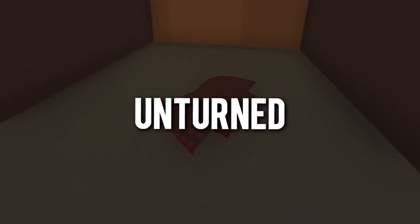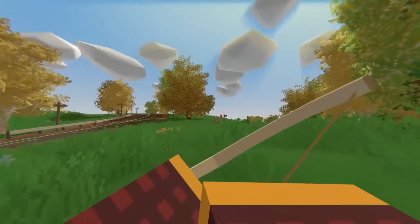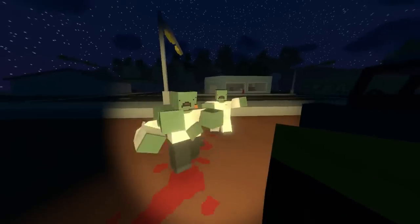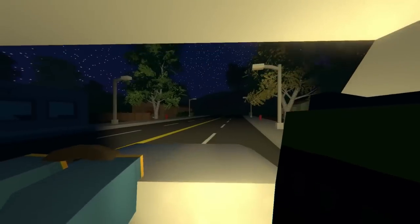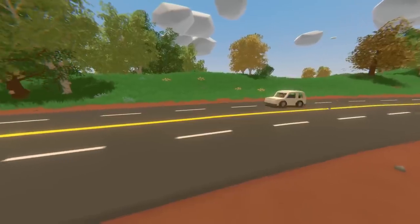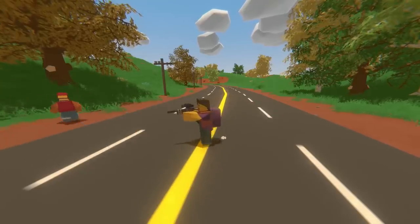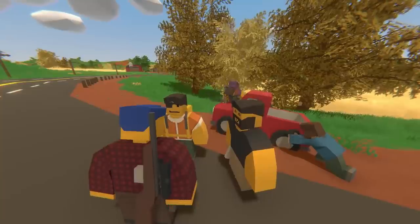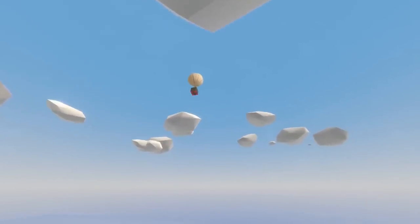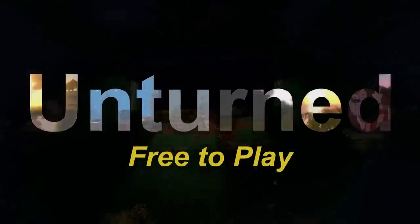Coming in at the number 1 spot, we have Unturned, one of the most popular free-to-play Steam games out right now. Unturned is an open-world survival game where you have to survive in the zombie-infested ruins of modern-day society — you can form alliances with friends or fight against other players, it's all-out war. Graphically, Unturned is in a league of its own and works really well with the gameplay. System requirements are incredibly low: a 2GHz processor, 4GB of RAM, and a DirectX 10 graphics card. The easy-to-run nature, gameplay depth, and modability really make sense of why Unturned is very deserving of the number 1 spot.